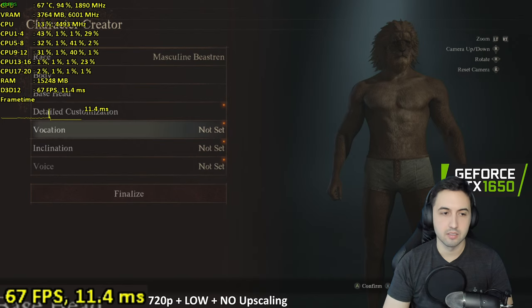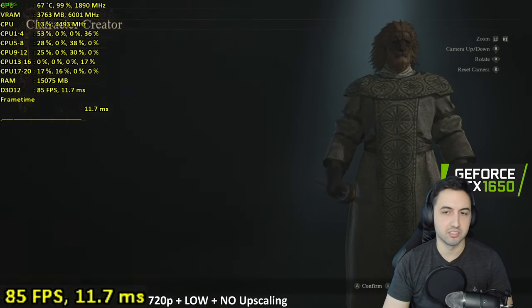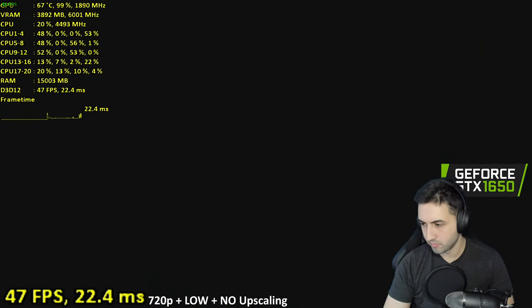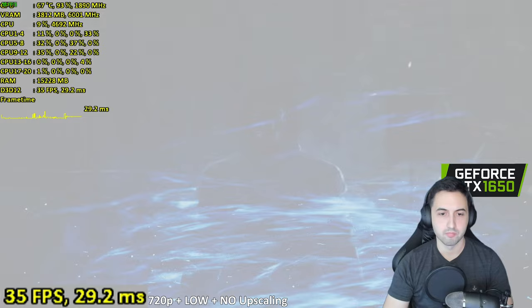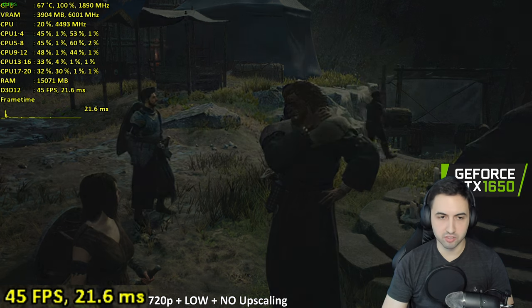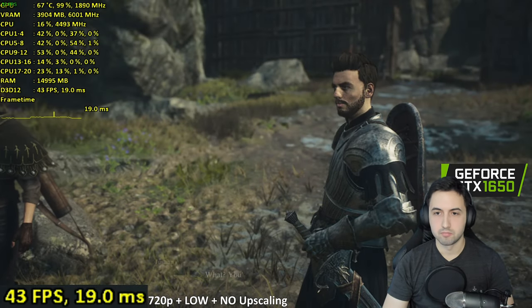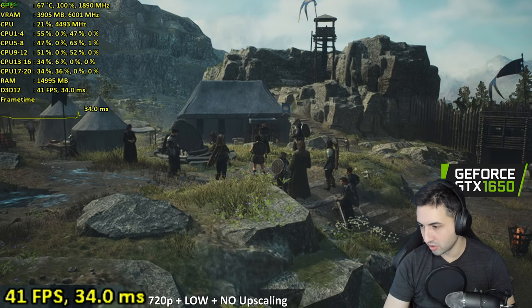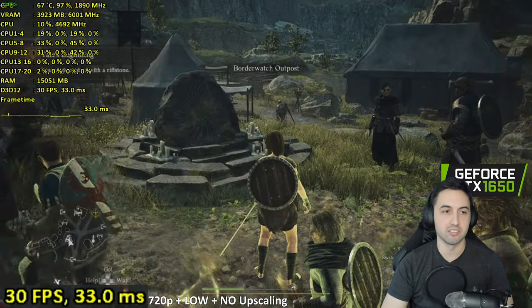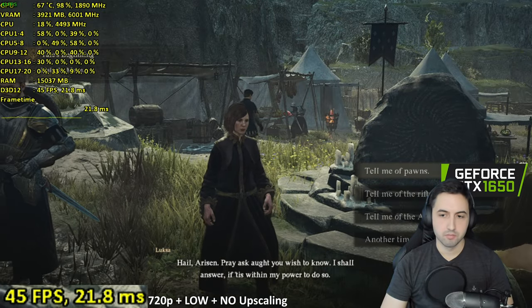Creating a pawn: a tall dude. Vocation — he'll be a mage. Inclination — straightforward. I chose a mage because they get effects on screen, that's what I care about. As soon as there are effects on screen, I drop into the 30s.